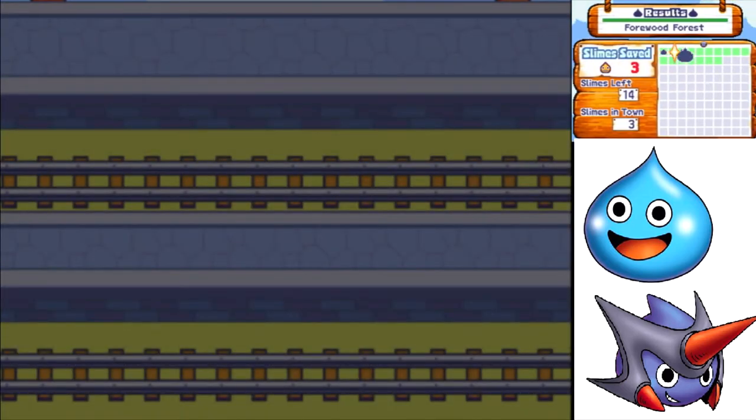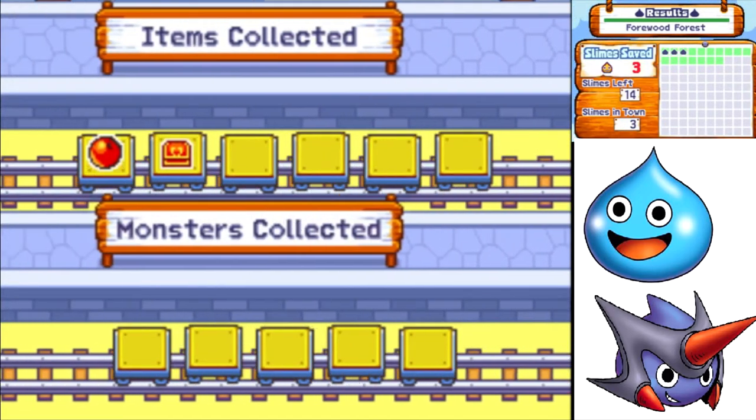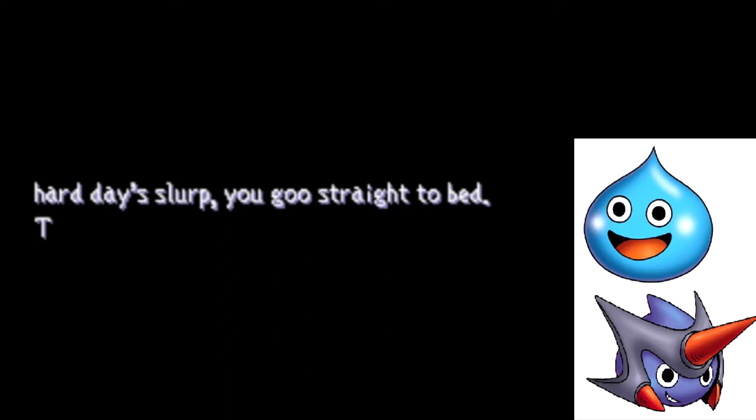And that's it for Fourwood Forest, at least this day. We've saved three slimes — there are 14 more on this level, for a grand total of 17. That means we now have three slimes in town. This right here shows which items we brought back — items collected and monsters collected. There were no monsters today, but collecting monsters is also important, mainly for one thing, and I will get into that later on.